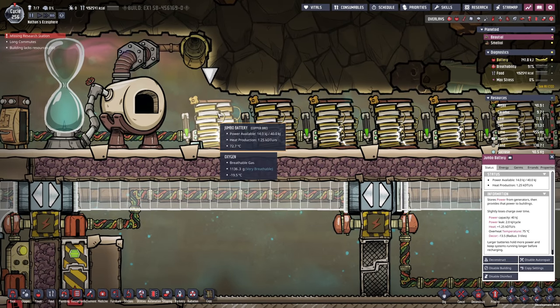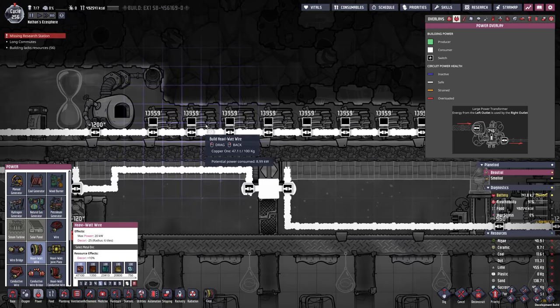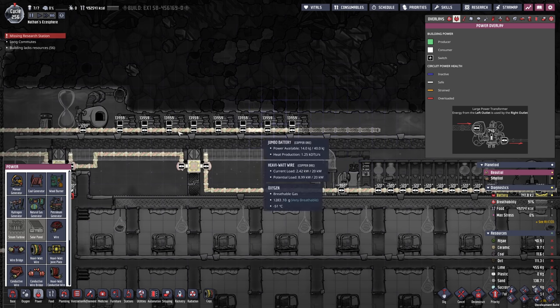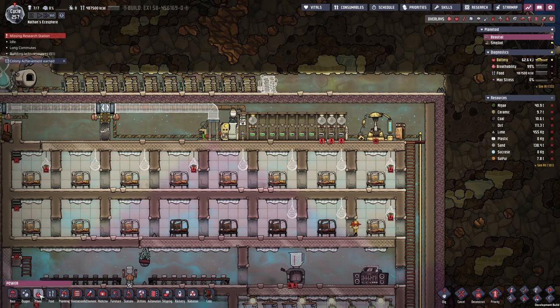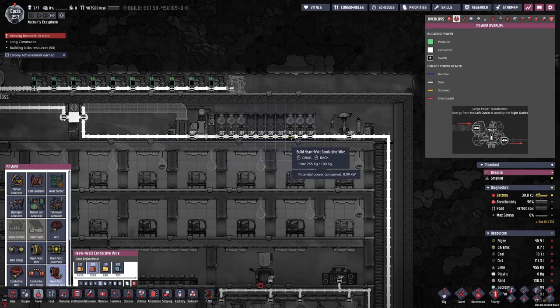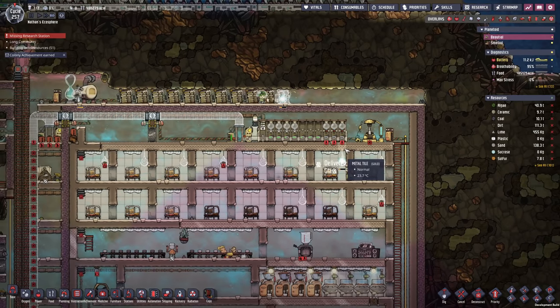I'm dropping the molten sand on top of this battery, which is causing it to overheat for a brief second. So I think what we have to do is just expand this and remove one battery — let me just add three more batteries and then remove the first one. One more thing I would like to start working on is replacing all the heavy watt wires with their conductive counterpart, especially inside of the base. Let's see just how much we can do up to this point and then see what effect this has on the decor.